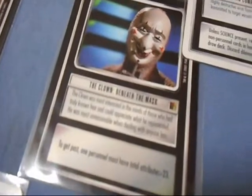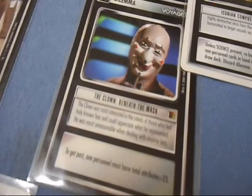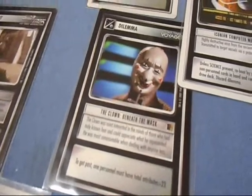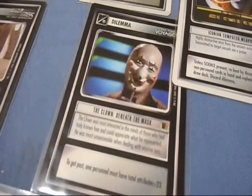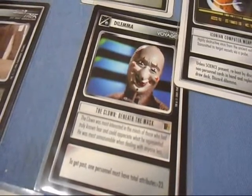The Clown: Beneath the Mask from the Voyager set: to get past, one personnel must have total attributes less than 23. That's not hard to find, especially if it's a universal personnel — they have low attributes to begin with. Pointless.